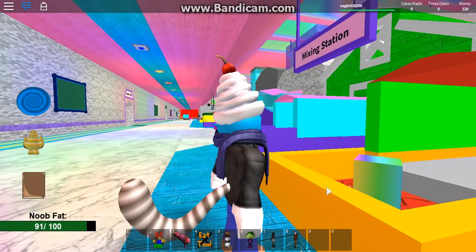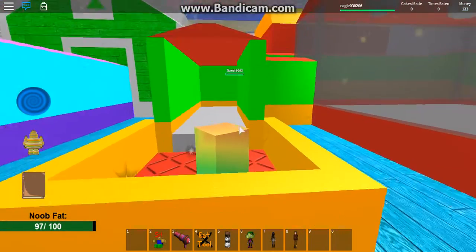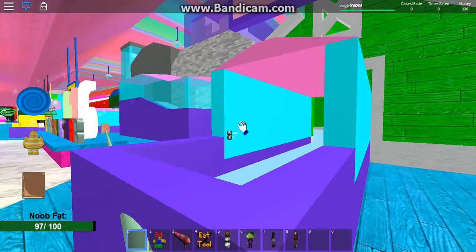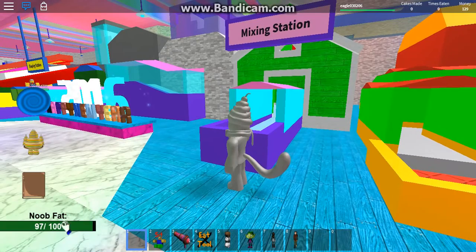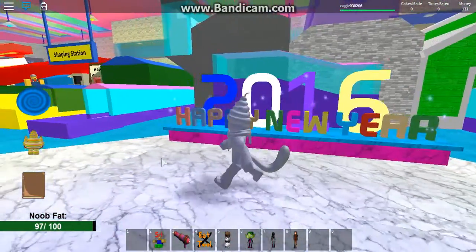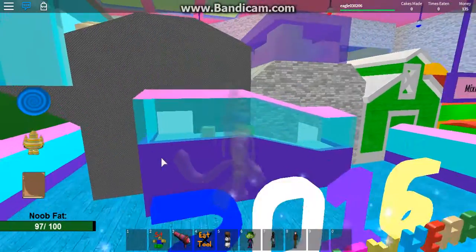Why do I have a bunch of stuff in my hotbar? Let's put it in this machine - I don't know what it does. This is 'Noob Fat 100' - 97 out of 100. Whoa, mixing station! Oh, is that my cake? Look at my cake!